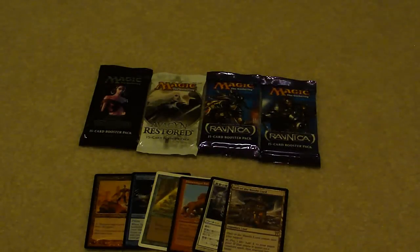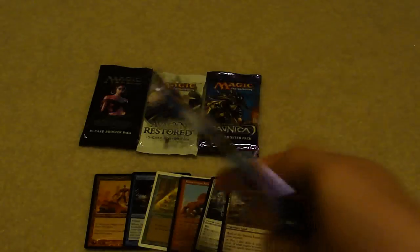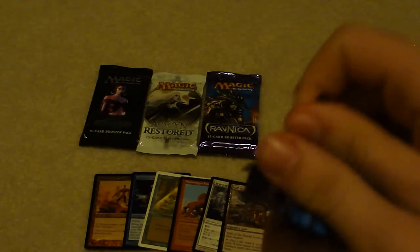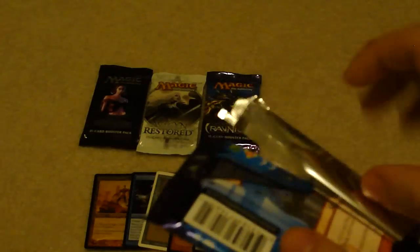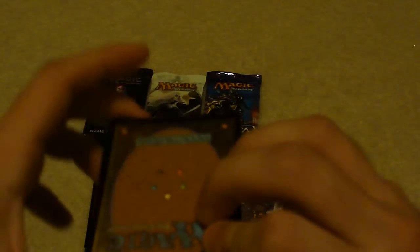They also sent two packs of Return to Ravnica, one pack of Avacyn Restored, and one pack of M13. So let's go ahead and start with this Return to Ravnica pack. Return to Ravnica is almost done - Gatecrash comes out this week, or the pre-release is this week. That should be a fun set. But not the last we're going to see out of this set at all, because it comes back - no foil.